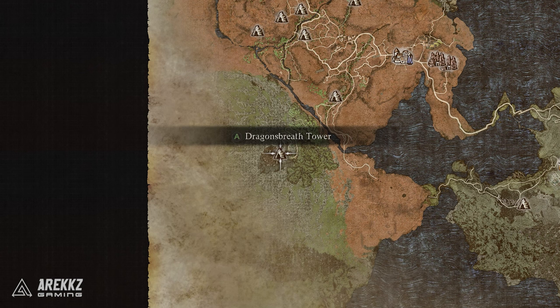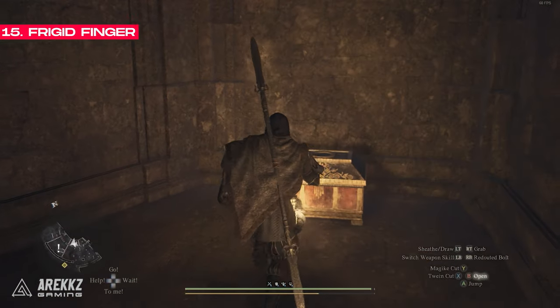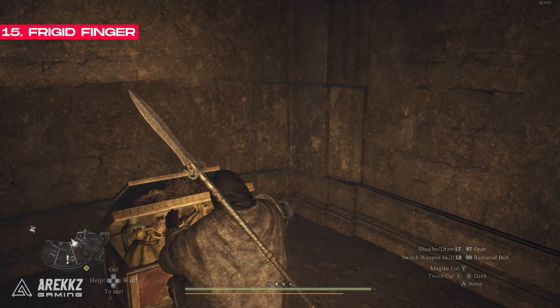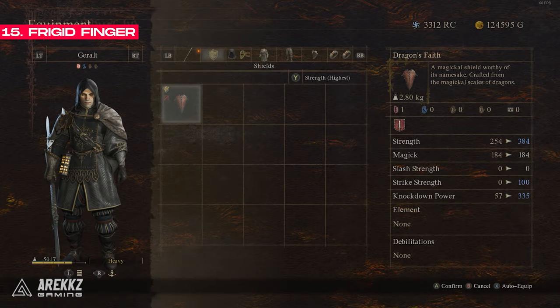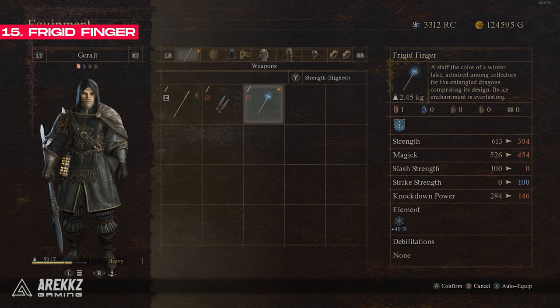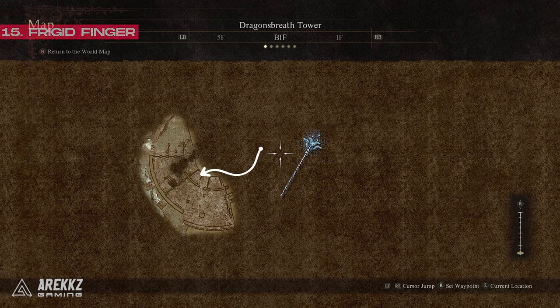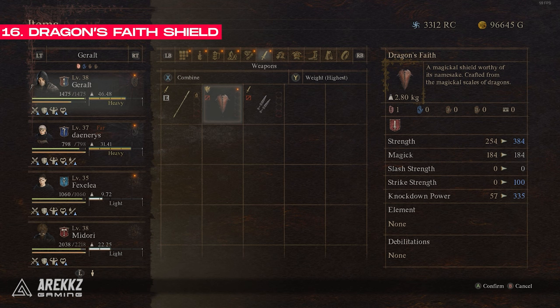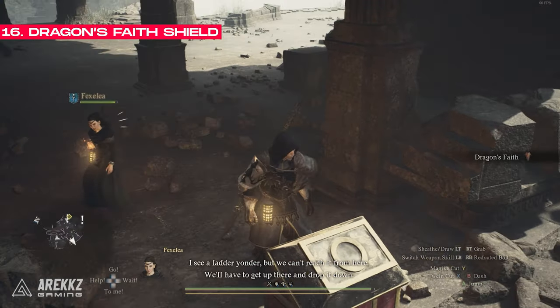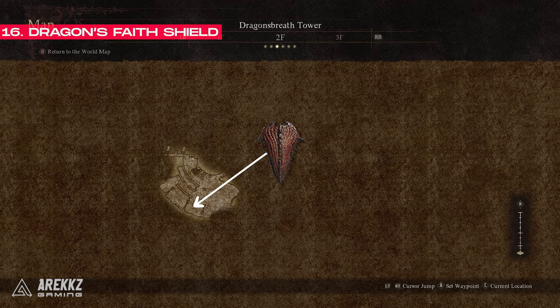From here, if you head south of the Batal area, you'll be able to find a place called the Dragon's Breath Tower. This place is stacked with powerful items but it is quite tough so be ready for a fight. The Frigid Finger is one of these powerful items — it's a staff for mages with a permanent ice enchantment on it and you can find it in a chest shown on the map. Also in this area you will find the Dragon's Faith shield, which pretty much every fighter will benefit from. You can find it on the map so it isn't too hard to get to and it makes you look like an absolute boss.